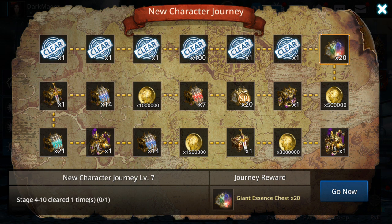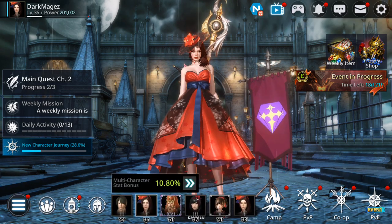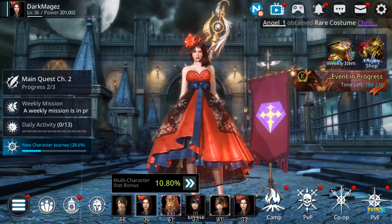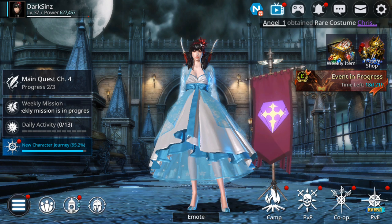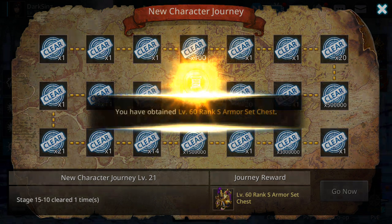You get two types of Journey events. The first one gives you lots of gold, polishes, free gear, level 50 rank A armor sets, and very importantly, level 60 rank S weapon choices. Once you clear stage 15-10, you get a level 60 rank S armor set chest — the full set. I already cleared 15-10 so let me collect it, and you'll see how this helps a lot in getting S++ gear.